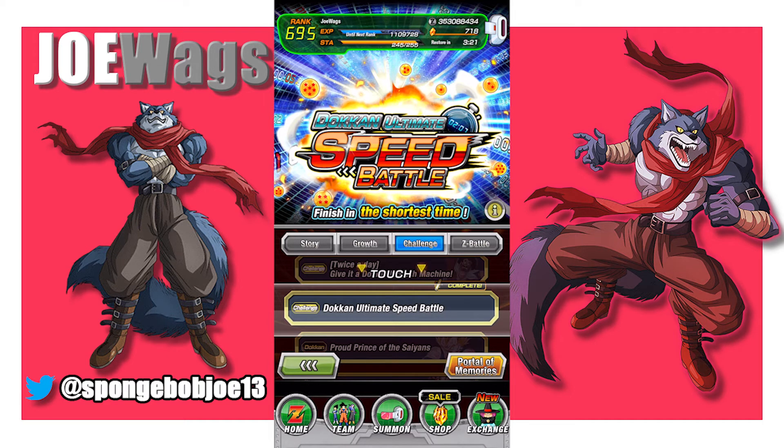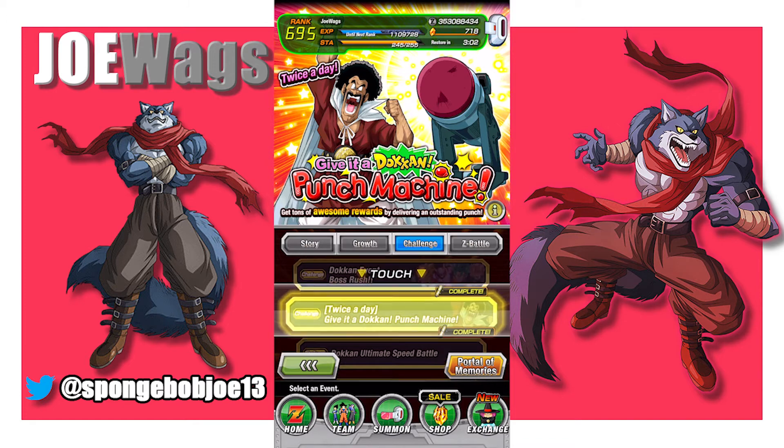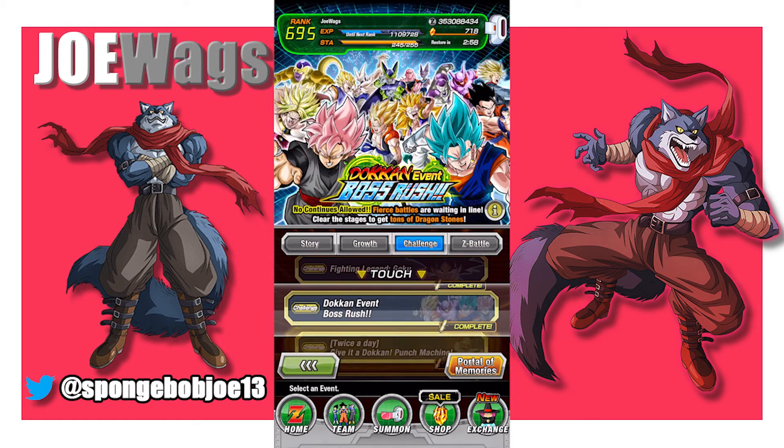Ultimate speed battle — you don't need to touch that. You literally get nothing from it; you can do it for fun but it's pointless. The punching bag machine — don't worry about that right now. You do get a Dragonstone, and you don't actually take damage, so run each level at least one time to get the Dragonstone reward, but you're not going to be able to beat it until you have a fully built team. That's more endgame content.